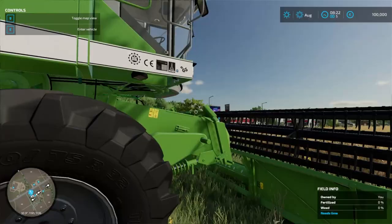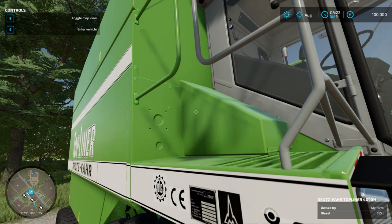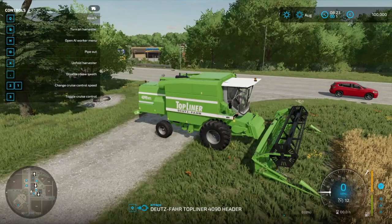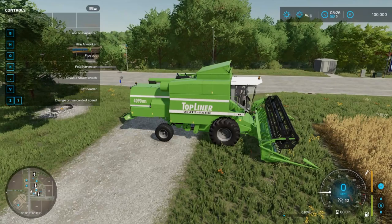So I think this starting farm already has some wheat ready to go, so we're going to start to harvest this. We got a nice combine harvester here, so let's go ahead and get into here. We're going to go ahead and work this one, so let's attach that real quick. All right, let's lower the header and unfold the harvester. It feels pretty good actually being back in this game, so let's go ahead and turn this bad boy on.